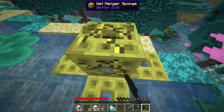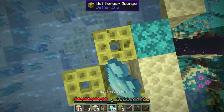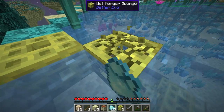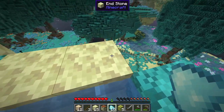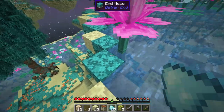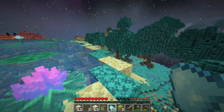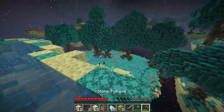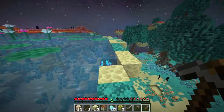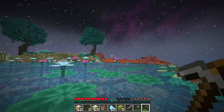Oh, and we have some sponges. Can we grab these? These are gonna be so useful. This is the end's version of a regular sponge, and these are gonna come so in handy. If we wanna go and flatten an area, this is gonna come so in handy. There's some really cool decorative blocks too. We can make a base exclusively on water if we really wanted to. It is so pretty. Let's go explore this biome next.